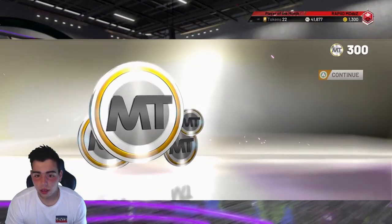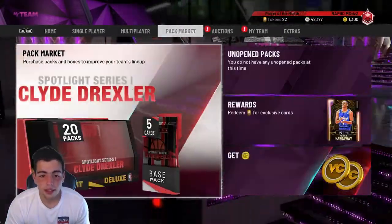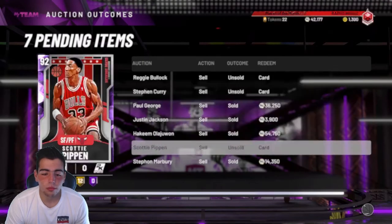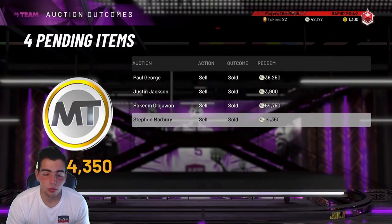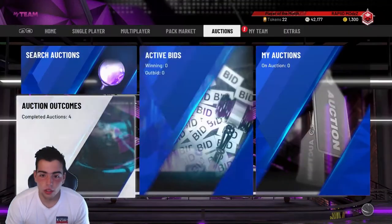We got a ruby tier — we are so far away from Isaiah, but we've done it. We're about to hit the diamond stage in tokens, so that's good. Look at all my cards sold — we're winning right now. I'm saving this for the next episode, something special. My Marbury sold for 14K — I got him for like nothing.